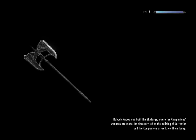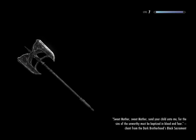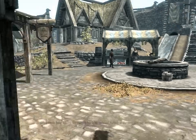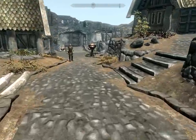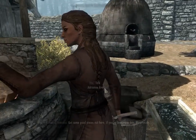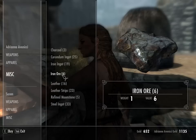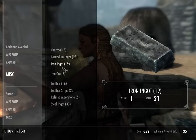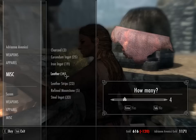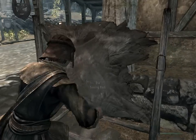Another way to quickly level a skill is the fast smithing method everyone knows about. You buy leather and make leather strips from it, and also buy iron ore — you prefer iron ore over ingots because of the cost difference. Each piece of leather makes four leather strips, and since I'm bad at math I just keep buying until I run out of money.